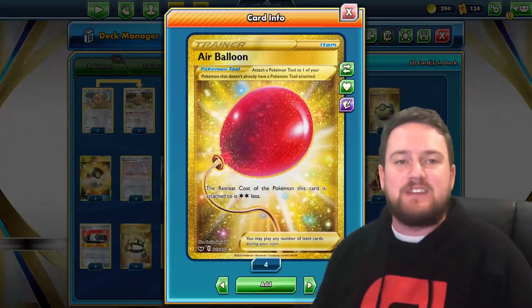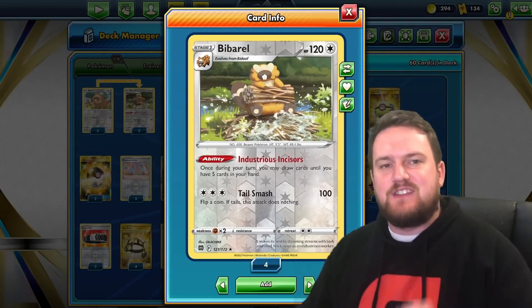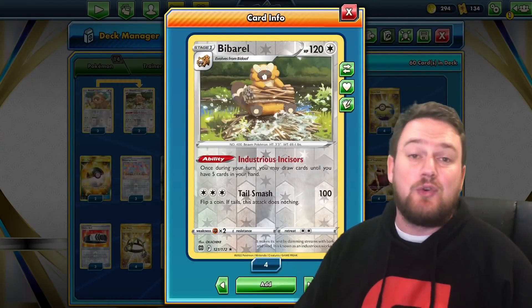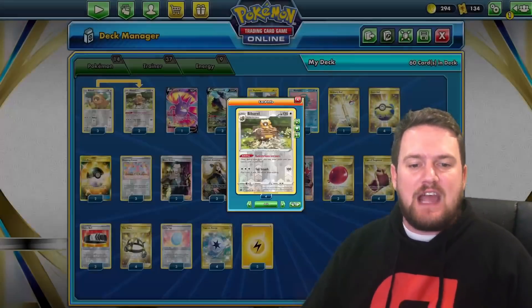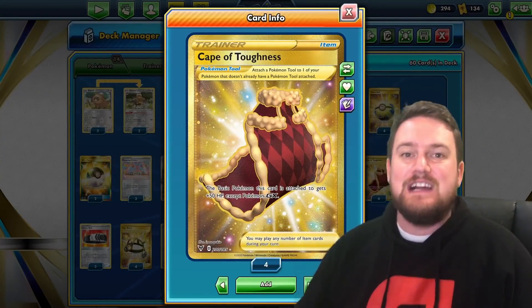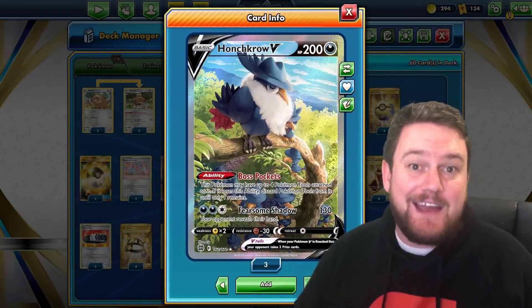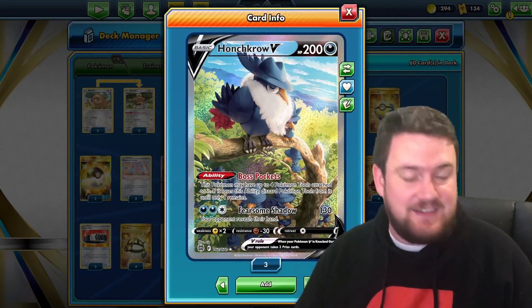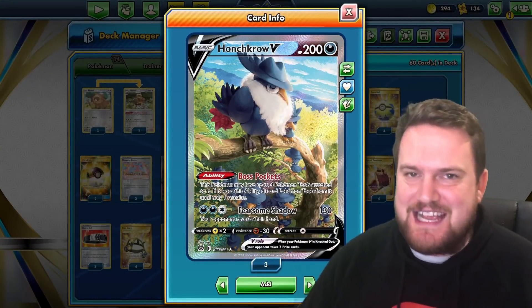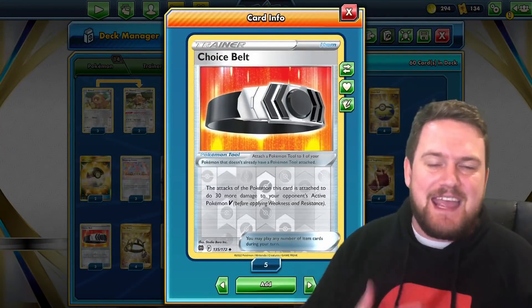We play three copies of Air Balloon, which we can attach to our consistency engine in Bibarel, which uses the Industrious Incisors ability to draw extra cards. We also have the Cape of Toughness, which we can attach to our Honchkrows to give them extra HP. 200 HP is easy to knock out, but 300 is not, so definitely worth attaching to those.